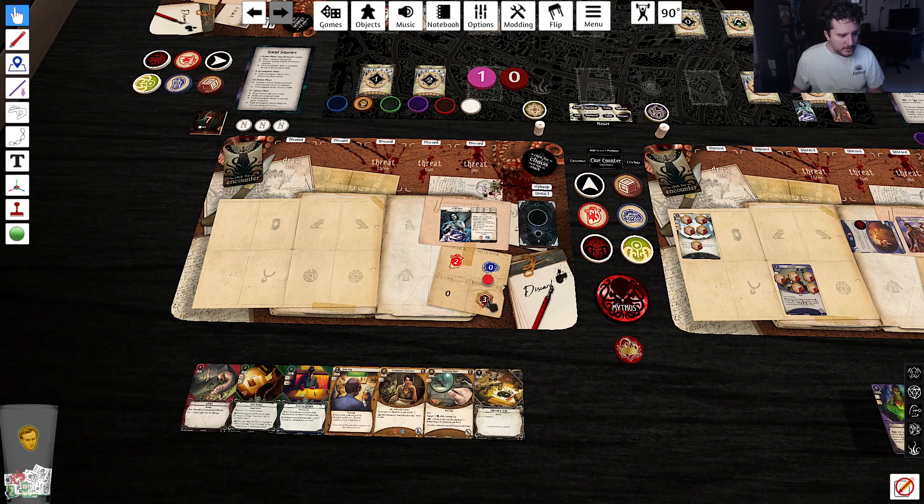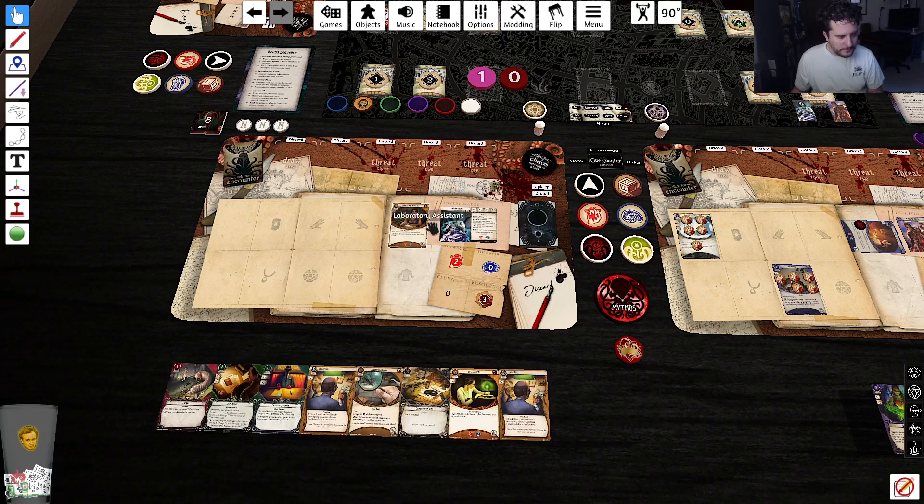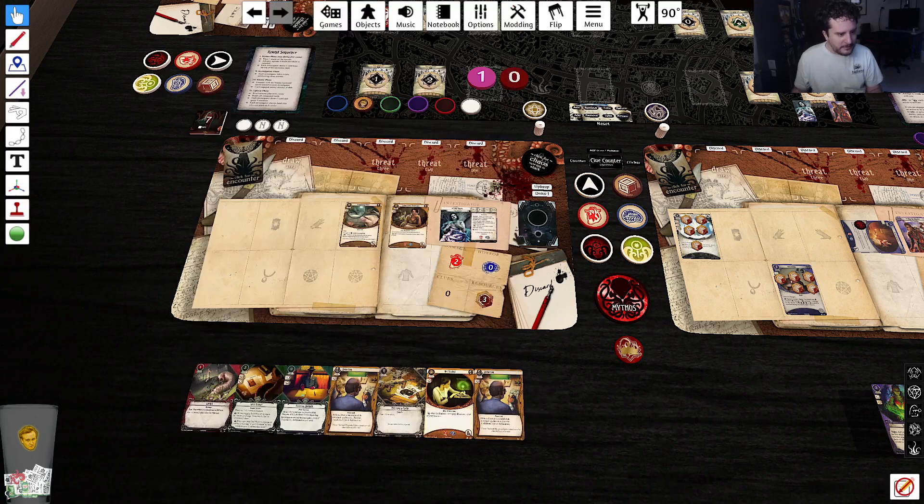I'm gonna drop down the laboratory assistant and draw two cards. Fine, I'll be a yellow investigator. We're gonna fast out this magnifying glass.